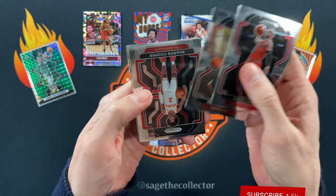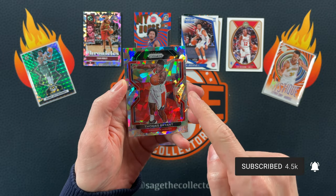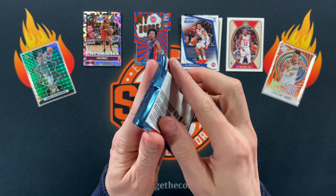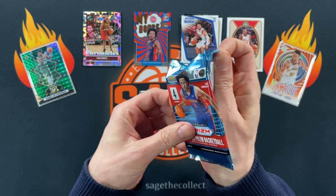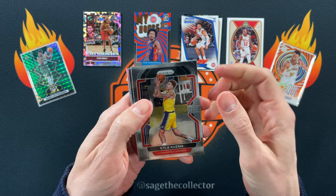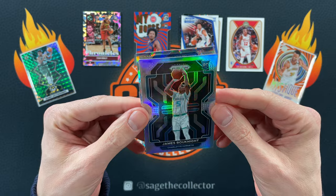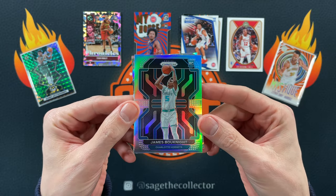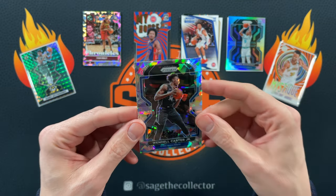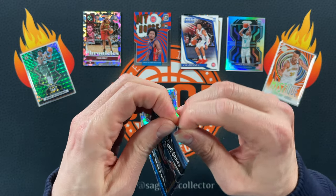D-Book, got Sharif Cooper, and our cracked ice is Thomas Bryant — who is on Denver I think, so he's two uniforms away from where he was in this picture. Went from the Wizards back to the Lakers, complained he wasn't getting enough playing time, and the Lakers traded him to Denver. Kuzma, Rudy, got a silver of James Bouknight — silver Prizm rookie is pretty good. And a green ice of Wendell.